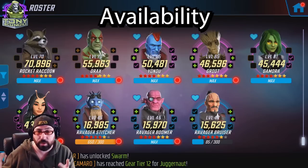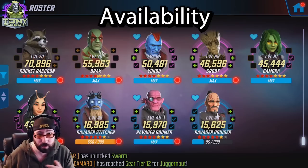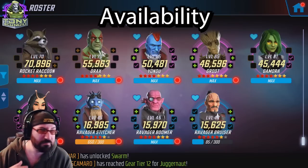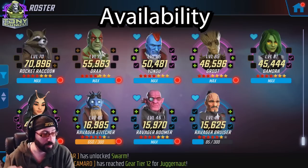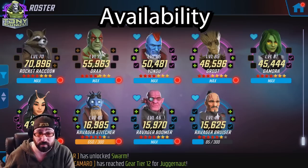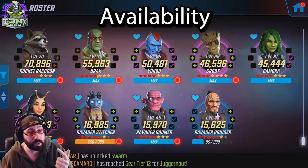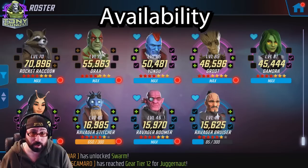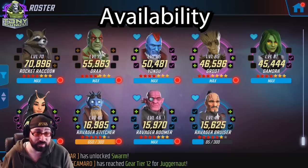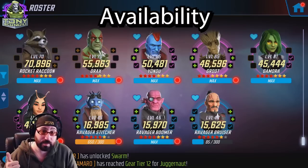The hardest character to get on this team is Groot — it usually takes about a week before you can reach his node to farm him. But every single character used to unlock Star-Lord is available relatively early. Rocket is in the raid store, Drax is in arena, Yondu is a node farm, Groot is a node farm, and Gamora, Mantis, and Ravager Boomer are all available in the blitz store. The priority is Mantis, being the best character.